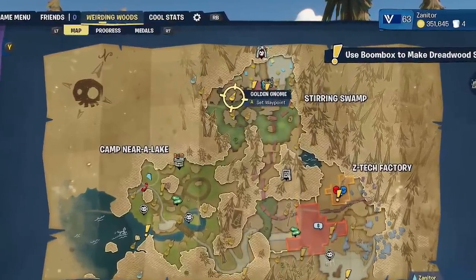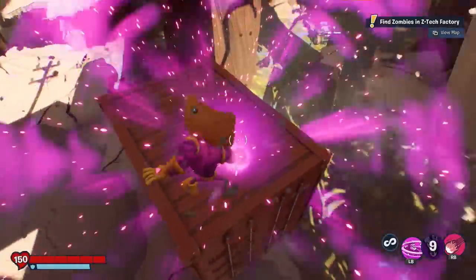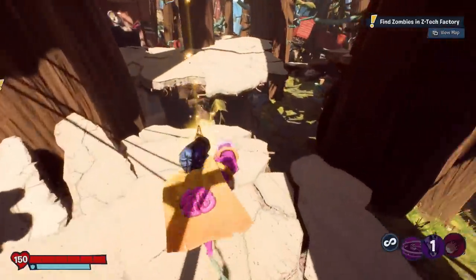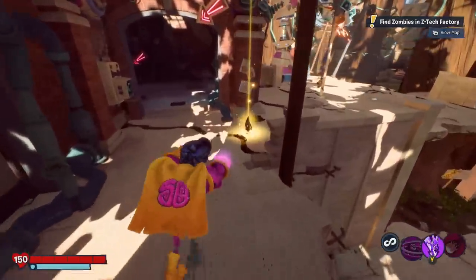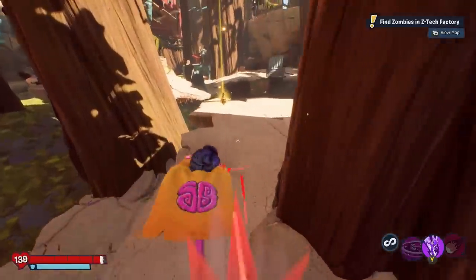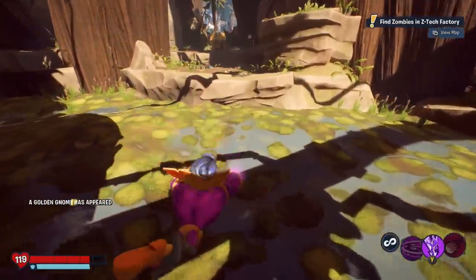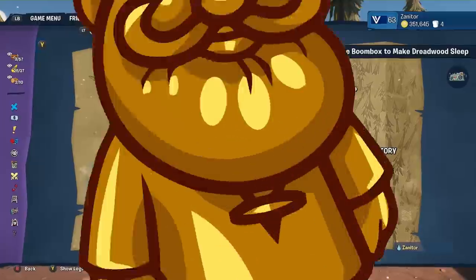This gnome right here looks easy — it's literally just sitting on top of the crate. Just kidding, it's a race! You got to go run for it. It's not very hard, but there's probably a time limit. Just follow the path, run through the checkpoints. The gnome appears and it's right there — you don't have to go backwards.